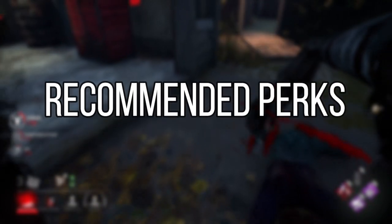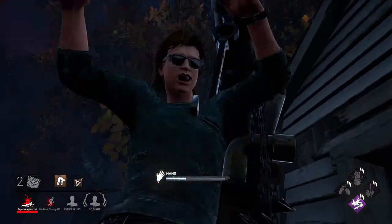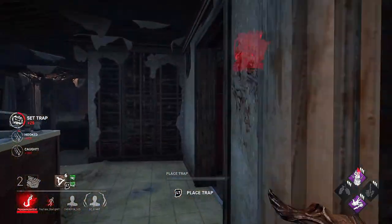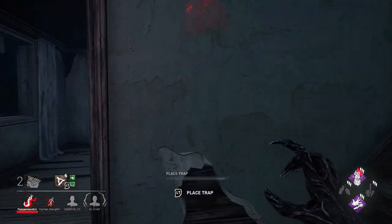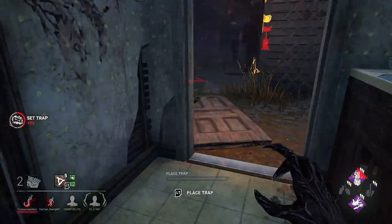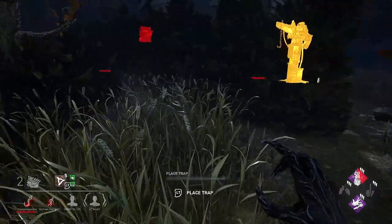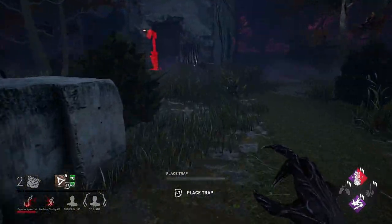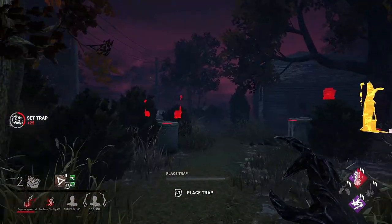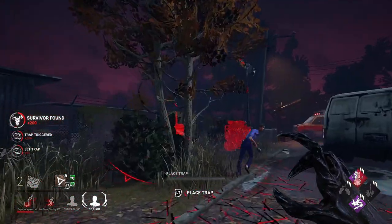Rather than giving a specific build, I'll recommend perks instead, since perks are all about how you play. When I play killer, I'm all about information — I like to know what's happening around the map. Friends I watch have different playstyles, more defensive or more aggressive, so any single recommended build won't work for everyone. But here are some perks that work really well with the Hag.